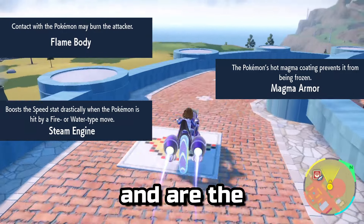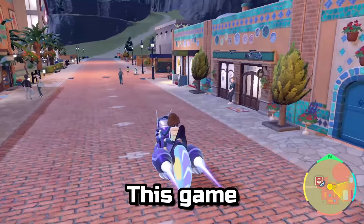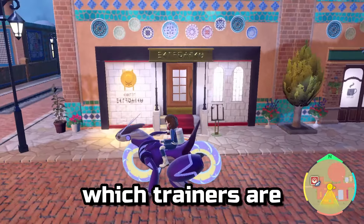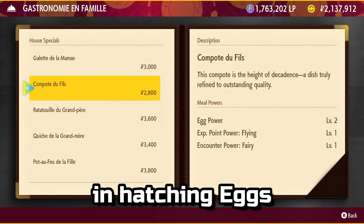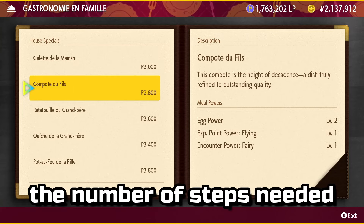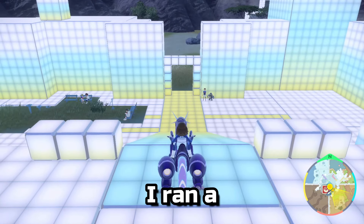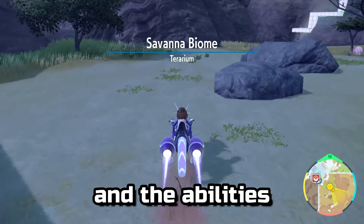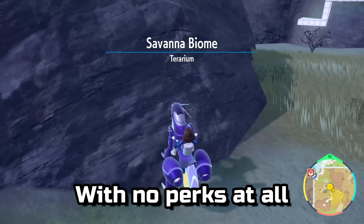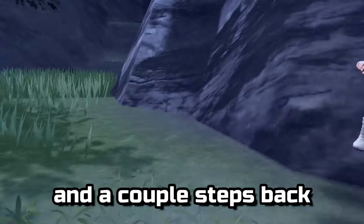These abilities work in this game and are the method I used in all of the movement tests. This game also introduced egg power, which trainers know increases the rate at which eggs are received from Picnic, but it also has a perk for hatching eggs — it decreases the number of steps needed, although not nearly as much as the abilities do. With no perks at all, our egg takes all the way to the wall and a couple steps back to hatch.